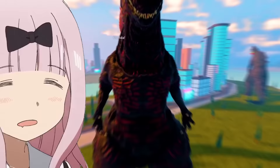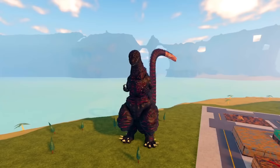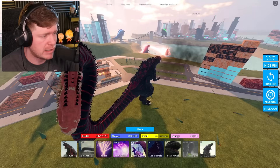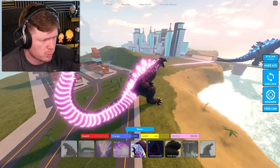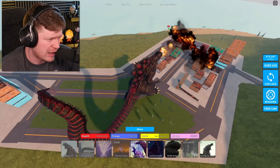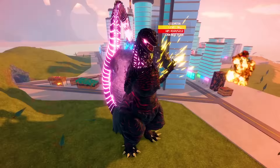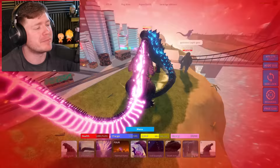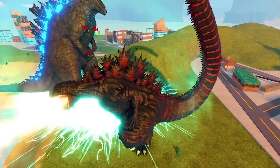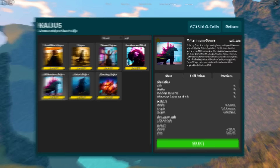Next is Shin Godzilla with those tiny T-rex arms. He technically has three beams: the Thermal Flame fires to the ground, and after building up the beam, the Atomic Beam does about 117 damage per half second — decent but not the strongest. He also has back beams to push enemies away and a tail beam. Shin Godzilla had a quick run before dying.